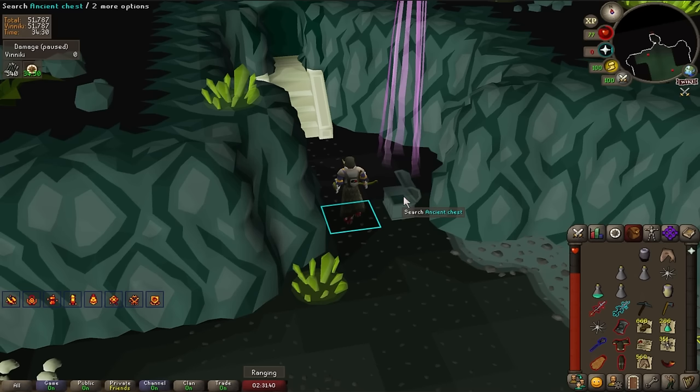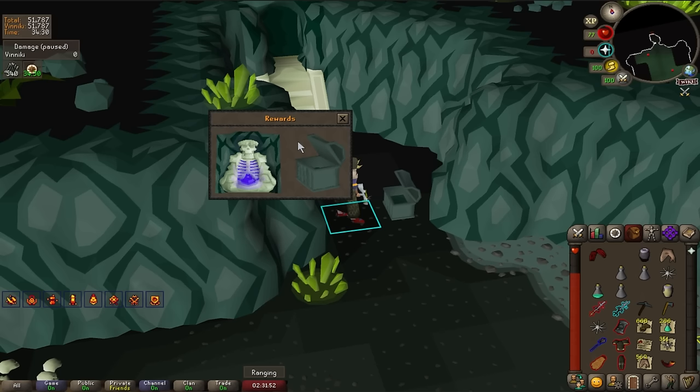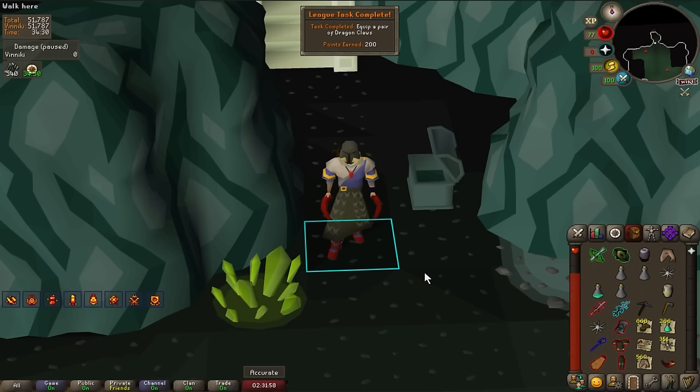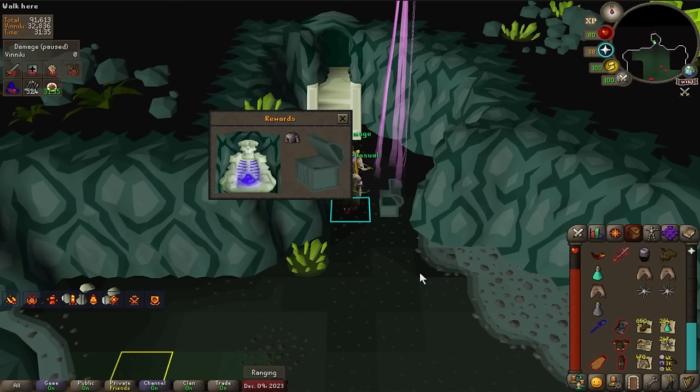One drop really made me happy — I got dragon claws, a new unique. I hate that I don't have a live reaction but I was so excited — with a melee build and the special attack relic this is absolutely crazy. To end the evening I also got a duplicate ancestral robe top. Now it's time to get back to skilling.